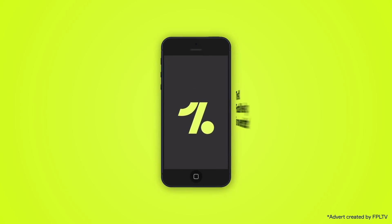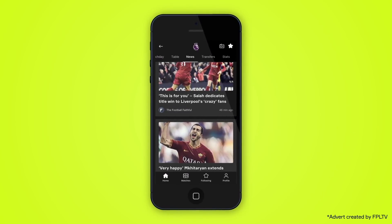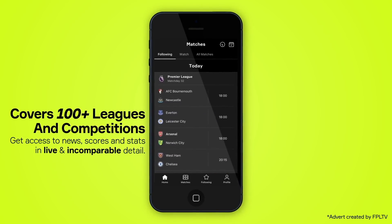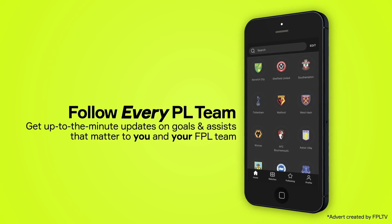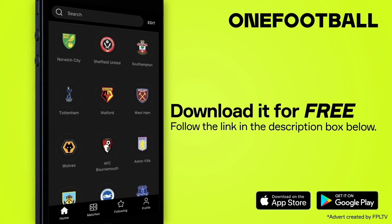The world's best football news app is now even better, relaunching with a fresh new design. Gain access to news, scores and stats from leagues all over the world with a brand new interface that's cleaner, simpler and smarter than ever. As for FPL, you can follow each team in the Premier League and get live updates from all the goals and assists every game week. Download it for free using the link in the description box below.